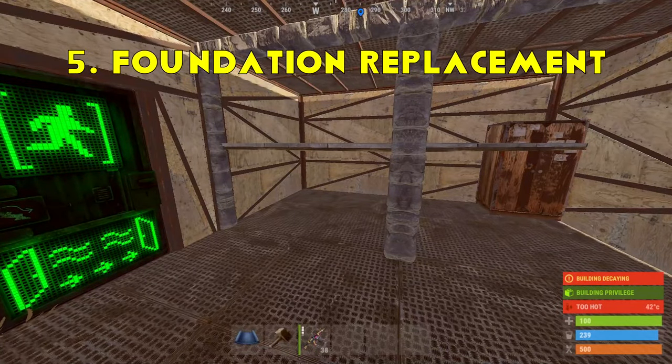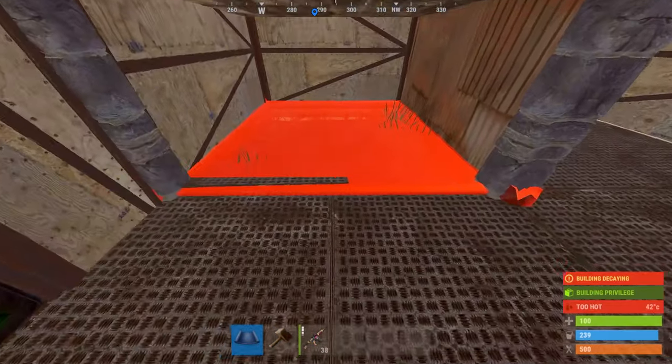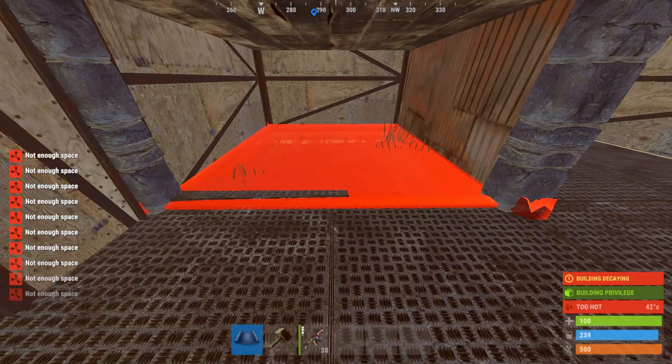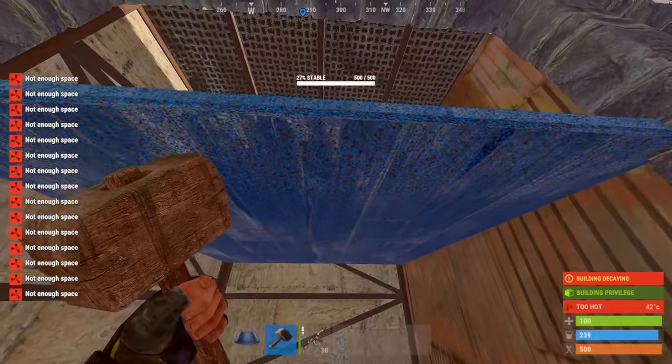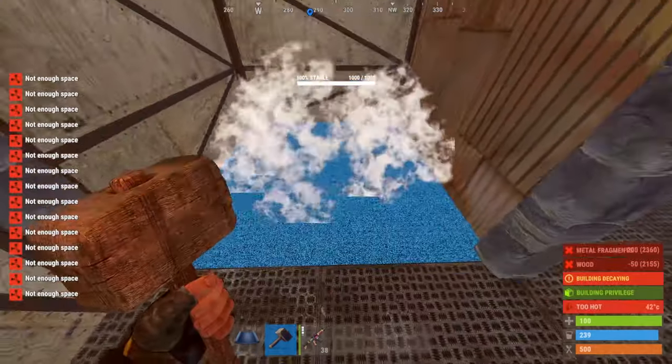Now this is a problem that I rarely hear anybody talk about. If the foundation on your base gets destroyed in a raid and you've got a half-height shelf above it, you won't be able to replace the foundation. Currently the only way to replace it is to soft-side the shelf first — not great when you're trying to rebuild your base after an offline.